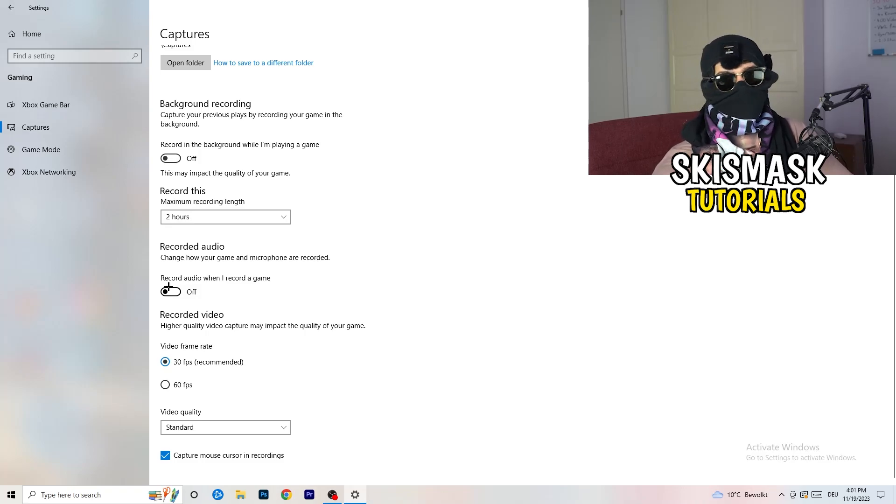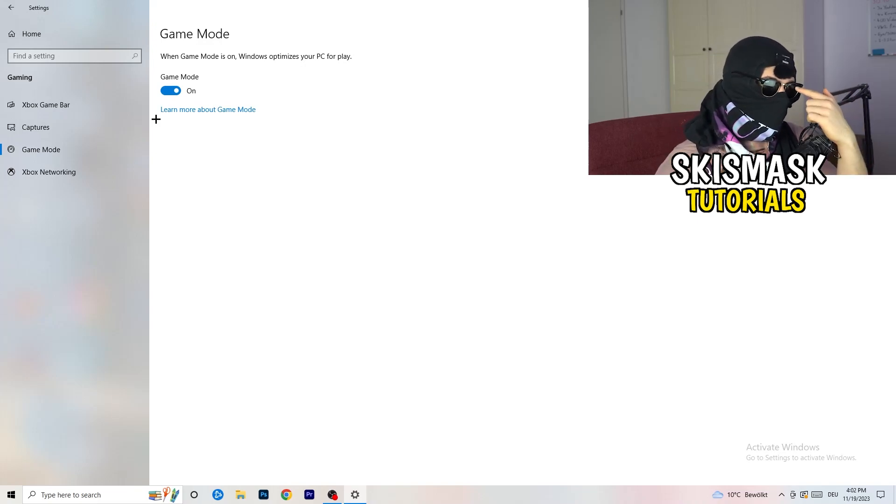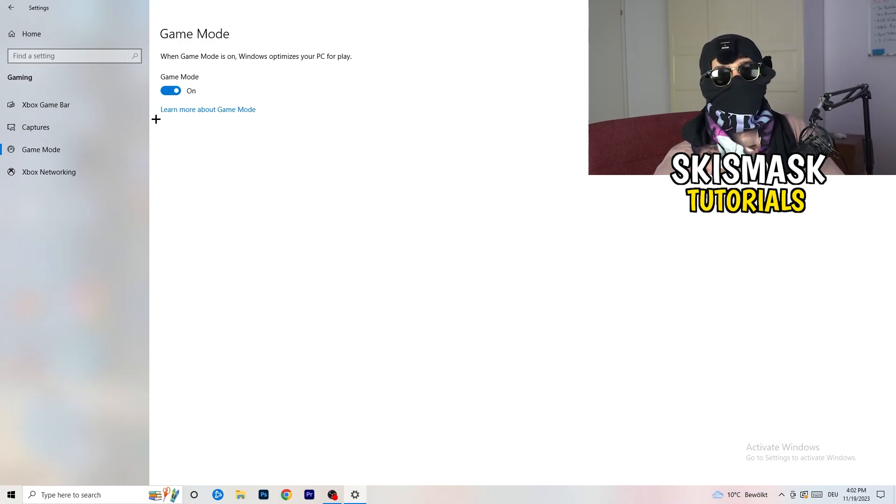Next, go to Game Mode on the left-hand side. This one you need to check for yourself — on my PC it works better with Game Mode on, but on some PCs it won't. Turn it on, check performance, turn it off, check performance, and stick with whichever option works better for you.